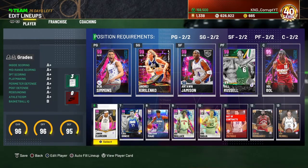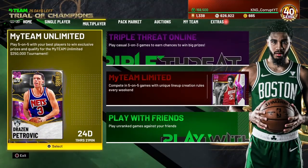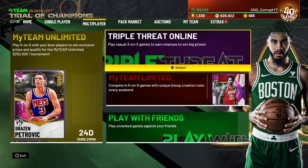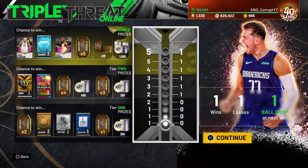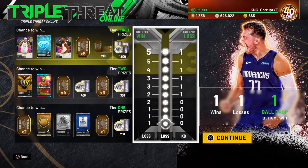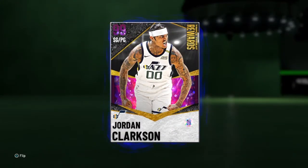So if you do have the time, if you wanna go for Rudy Gobert do your thing, if you wanna go for Drazen do your thing, but if you guys have some extra time, play some Triple Threat Online — you may get Julius Randle who's still a fine card, but you may get Jordan Clarkson who's incredible. Anyway guys, that's gonna do it for the episode. If you did enjoy, be sure to hit the like button and subscribe if you haven't already. Jordan Clarkson — incredible. Peace guys!